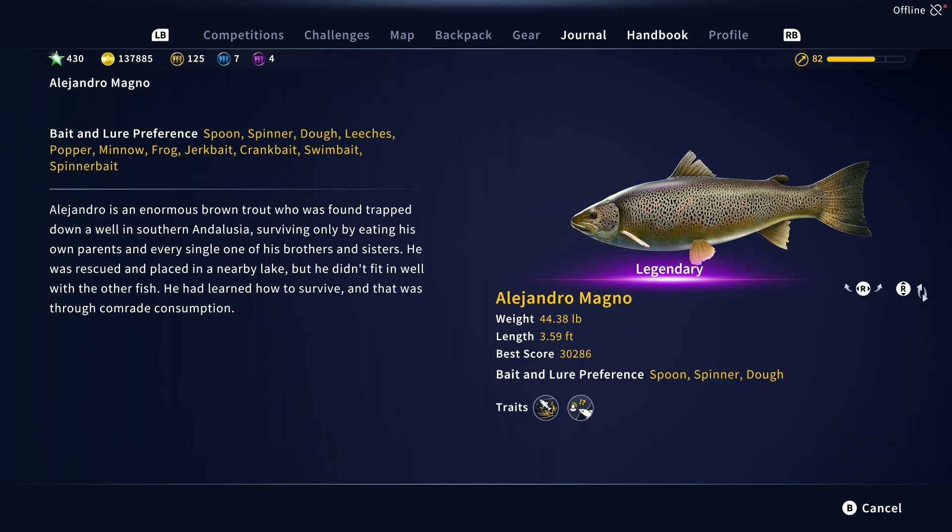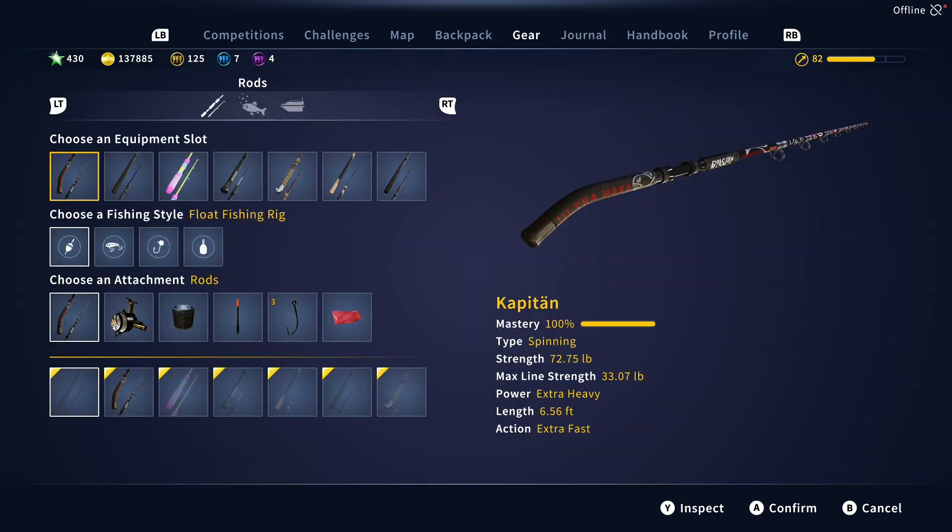For bait preferences: spoon, spinner, and doe are all options, but because of the twitching requirement I tend to use frog most commonly, or a popper. You can certainly catch him on all of those things if you want to be patient, otherwise it wouldn't be in the handbook.